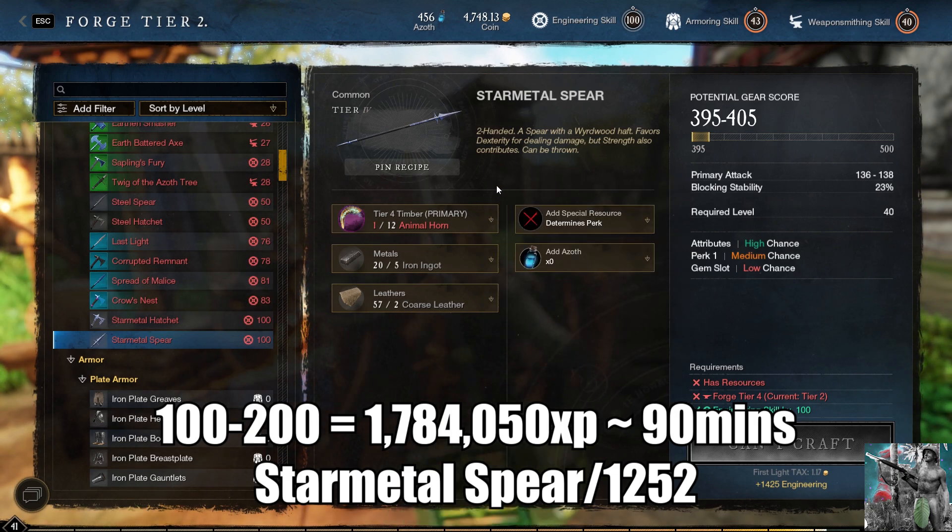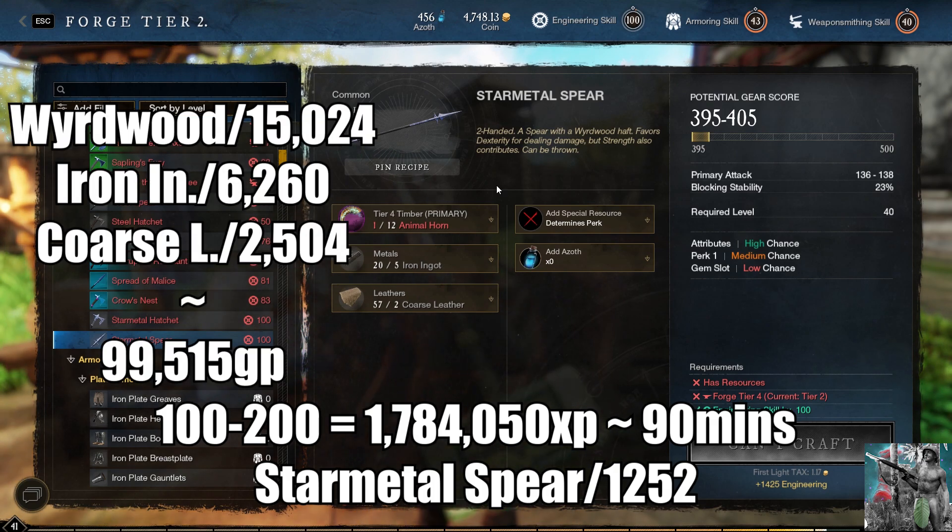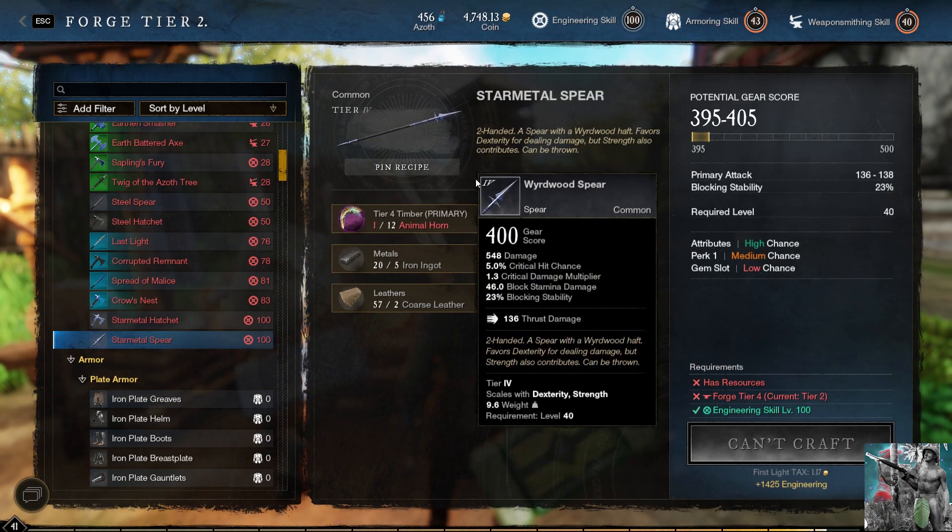This is going to be the most expensive section, with lumber being the most expensive at 90,000 gold. The total cost is going to be around 99,000 gold. You're going to need 15,000 lumber, 6,200 iron, and 2,500 coarse leather. This is going to take about an hour and a half if you have all the materials ready.